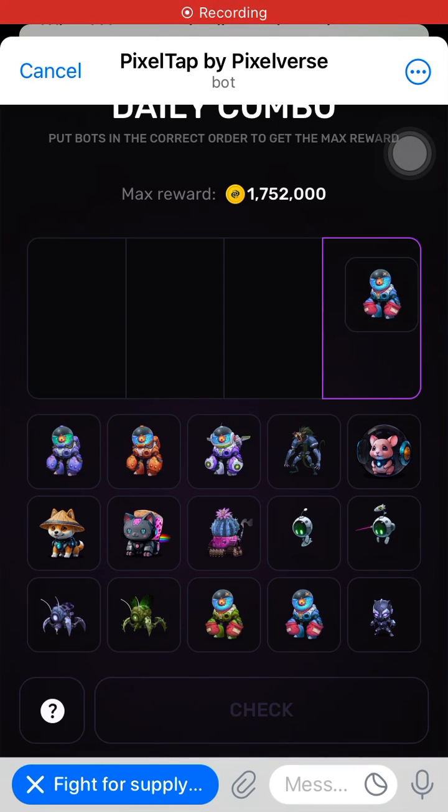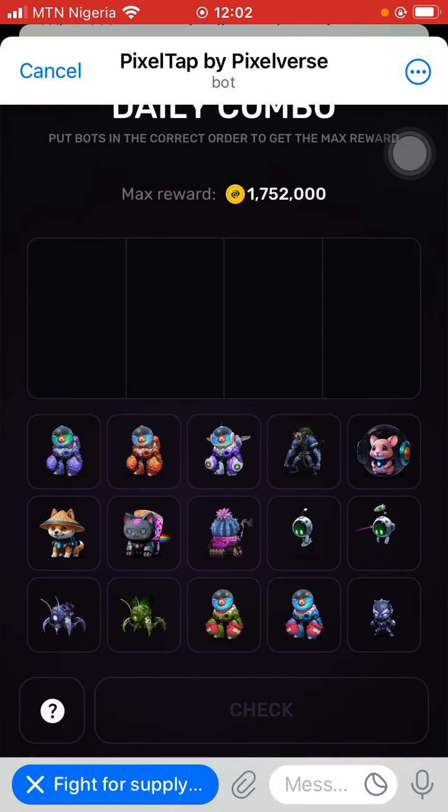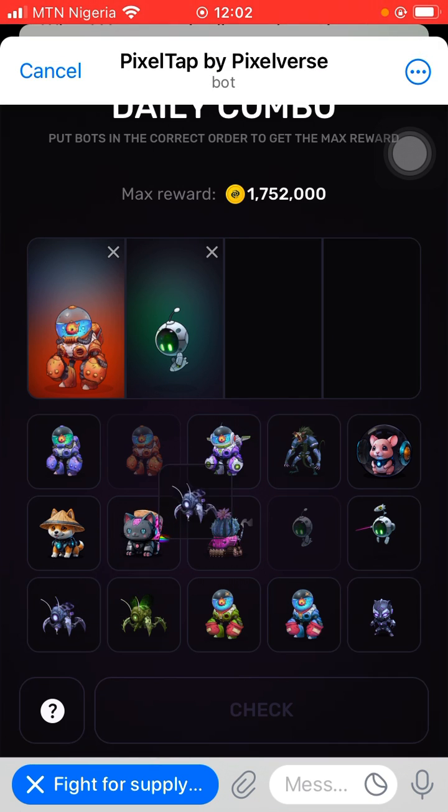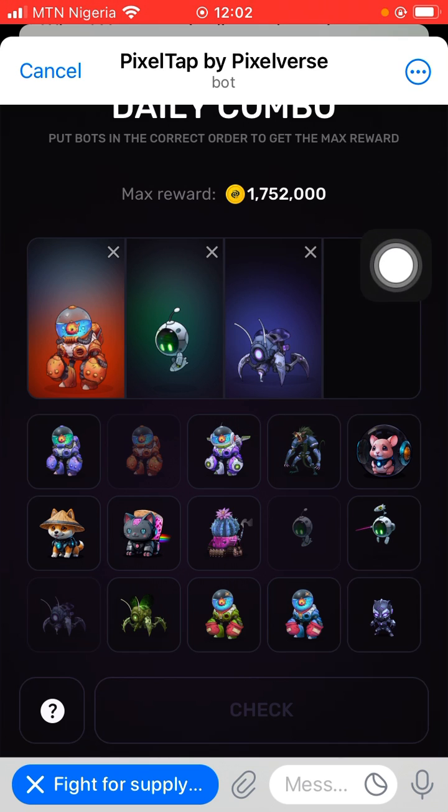Here is today's daily combo in Pixel. The first one is this one — drag and drop. The second one is this one right here — drag and drop. And the third one is this one below here — drag and drop.